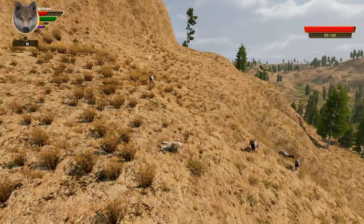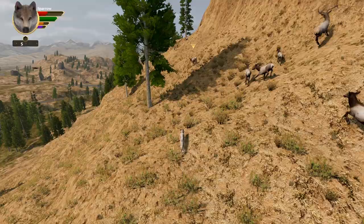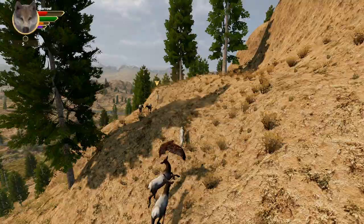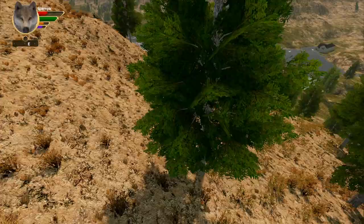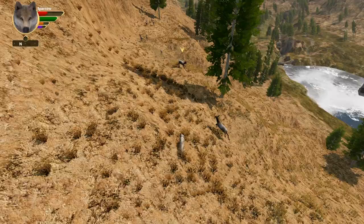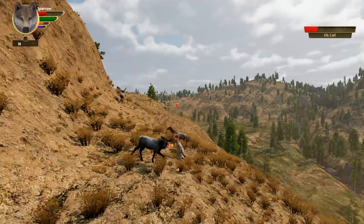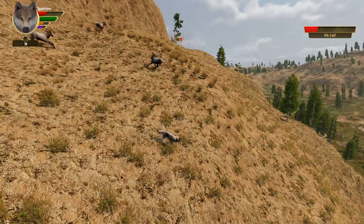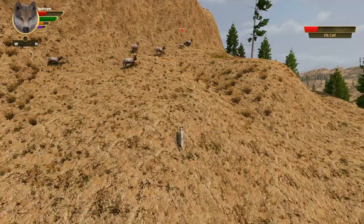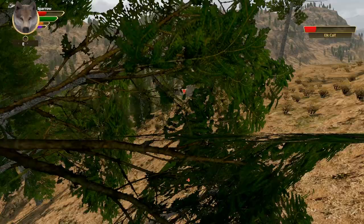This hunt is not going so well — but here we go, they're actually on the run now, maybe things will get a little better. I can't even find the elk we were trying to take down — that one's almost full health. I think I see it way up ahead. There's a golden eagle too — those are a bit dangerous for the pups. They turned around and ran the other way. Okay, now I've got a lock on it — we'll see if we can get a good bite, but the mother turned around and got us again.